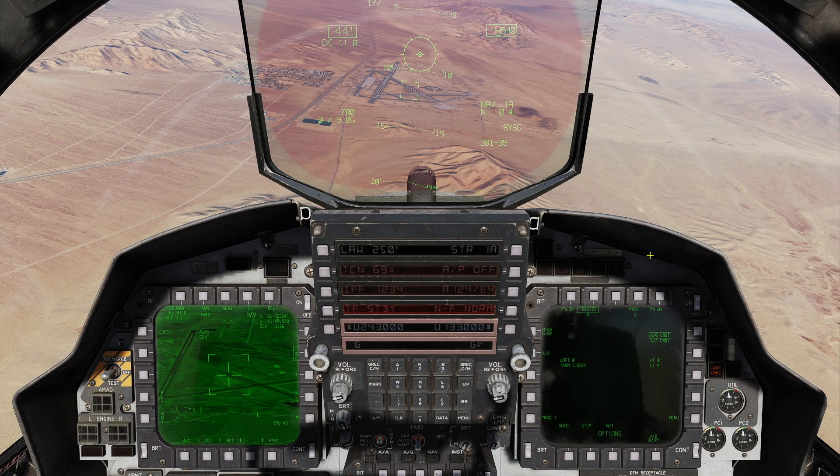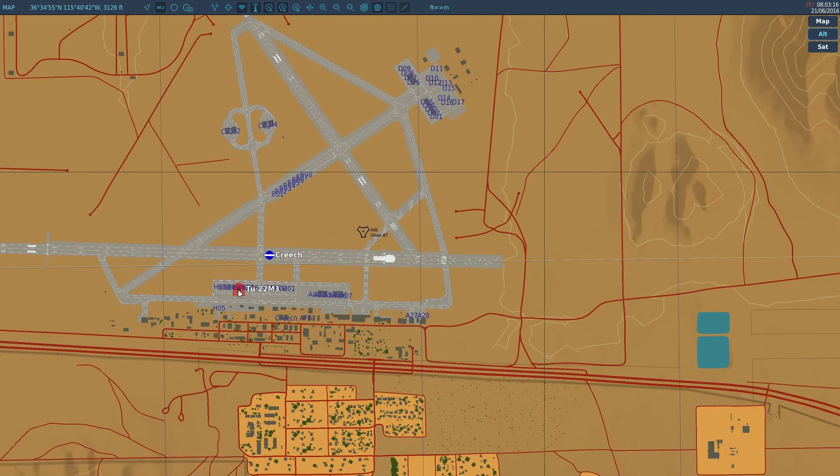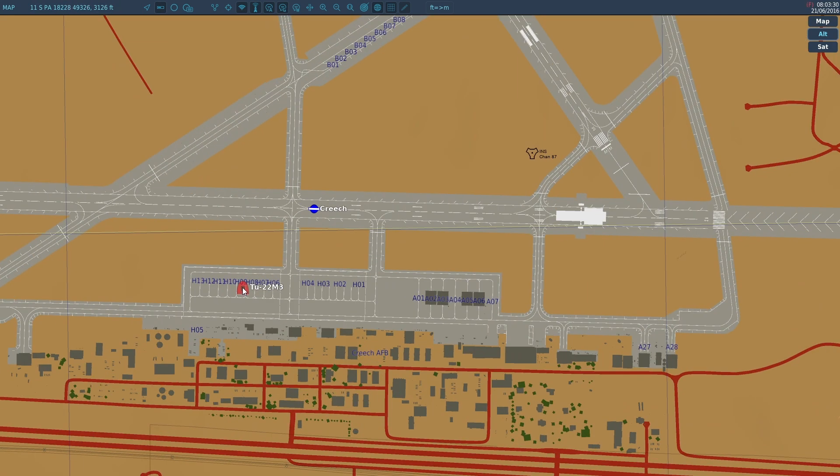We've jumped in the jet after giving you a quick peek at the route. We're going to change Target 2 from kind of center of the airfield — you can see the bomber is sitting up here on the ramp. So we'll go to the F10 map and get a good set of coordinates, and we'll change the grid system to MGRS. You can see 11 Sierra Papa Alpha, and the bomber is basically sitting right there: 18228, then 49326, and then 3126. I happen to have that written down.